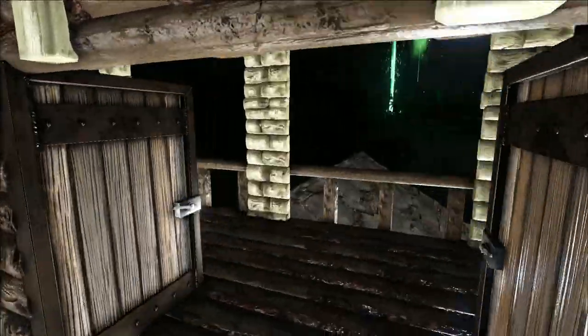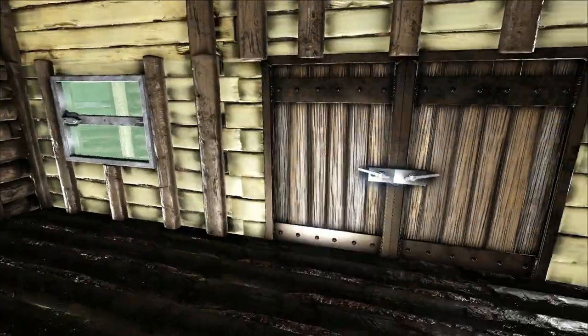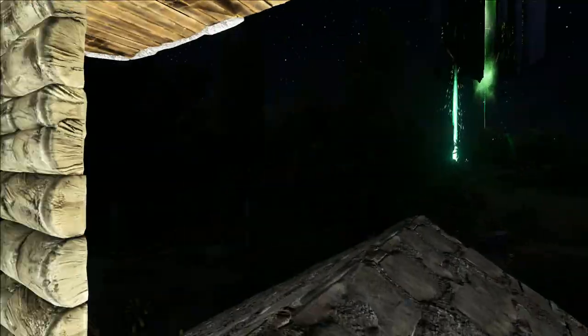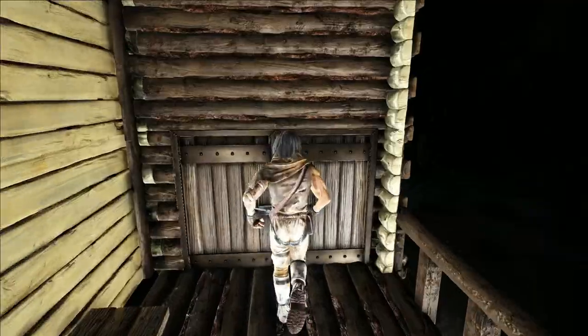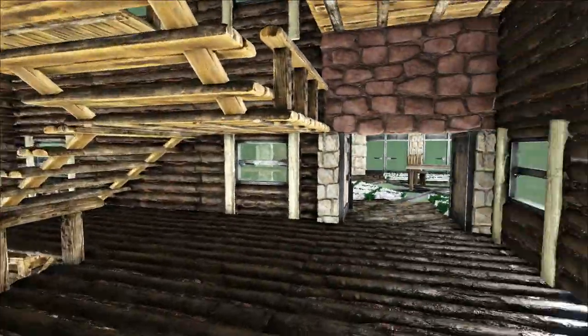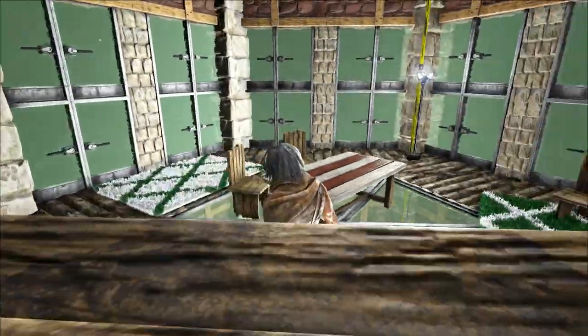You could run some spiral staircases up into this section, or if you wanted more room on each level, put in hatch frames and ladders instead of having the new stairs fill all the room up. This section I did like a little bit of a study.